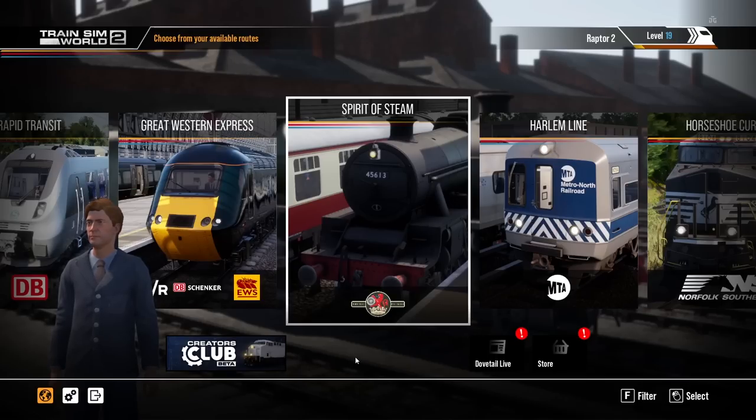We've been hoping, wishing, and waiting, and now finally the Spirit of Steam — a steam train and a steam route in 1950s UK — is here for Train Sim World 2.